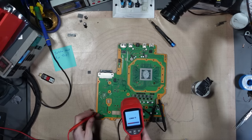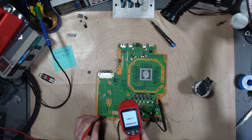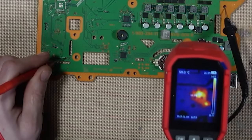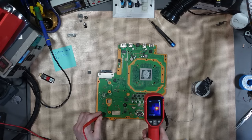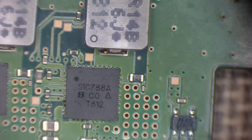Let's see what we can get with the thermal cam — where is this short going to show up? On one of those MOSFETs. Yes, one of those MOSFETs was getting hot in that area — I did mention that at the start. Let's double-check that with isopropyl alcohol.